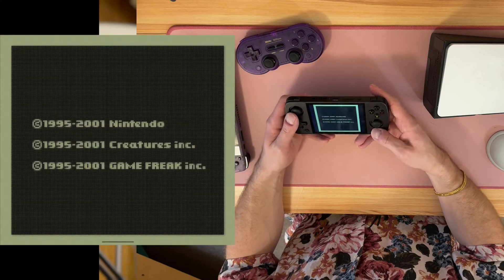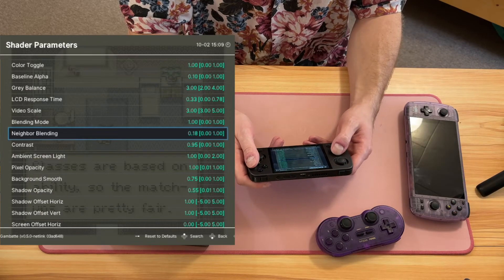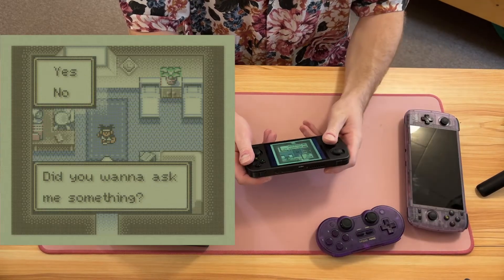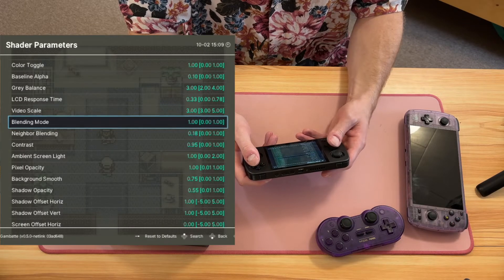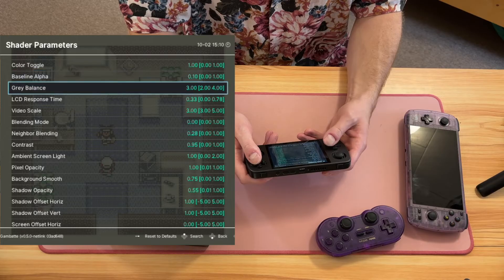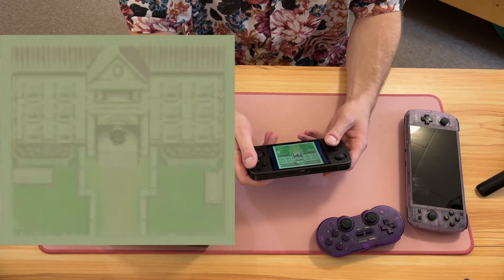What I did is I took that original Game Boy shader and modified it to pass through the color, and the effect looked amazing. I wanted to show the Pokemon Crystal title display as well. The default is neighbor blending at 18, blending mode 1. These settings look really good on the Anbernic Oden. You can try a different blending mode to make it darker, increase the neighbor blending value, and even mess with gray balance and baseline alpha, though I tend to just tweak neighbor blending and blending mode based on your device and display.